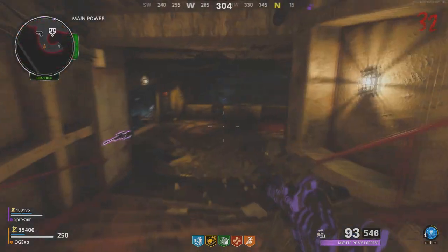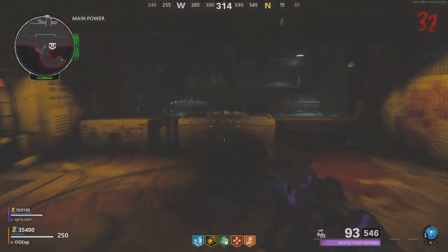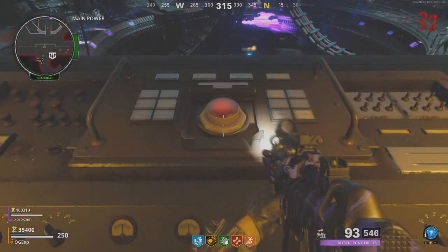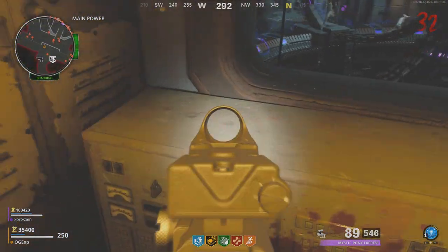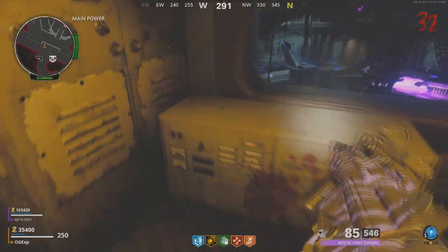Once you've got that one, make your way down to where you turn on the power. Just to the left of the power there's also going to be another radio, and this is a once-in-a-lifetime pickup. Pick that one up and that's all you need to do with that one.